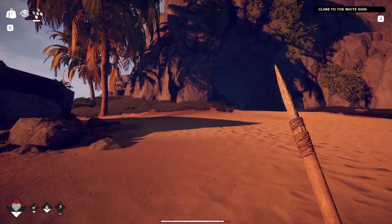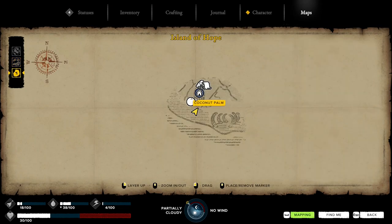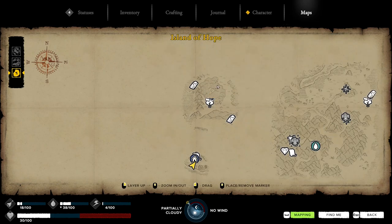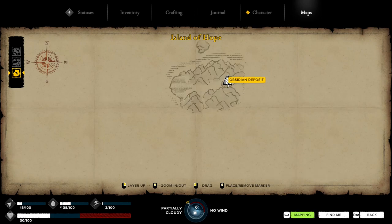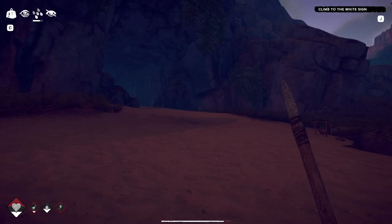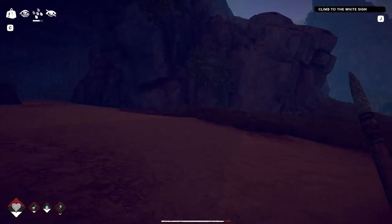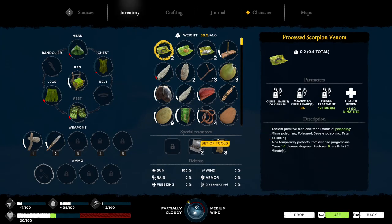On my way back though, I stopped off at this little area over here and decided to map it out. Obsidian deposit - I don't really need the obsidian right now. I need other things, like I can make iron weapons and stuff like that. So I need iron - that's what I'm looking for.